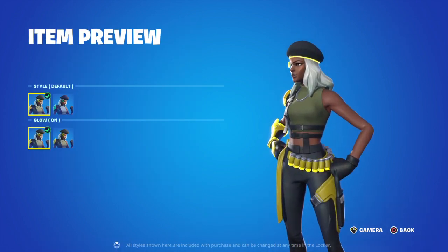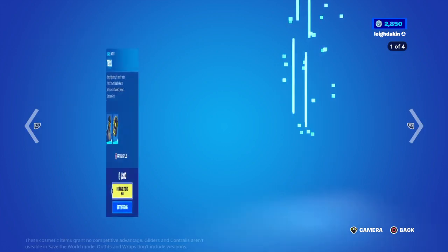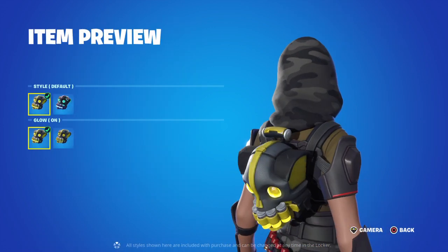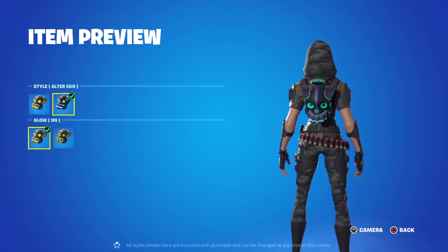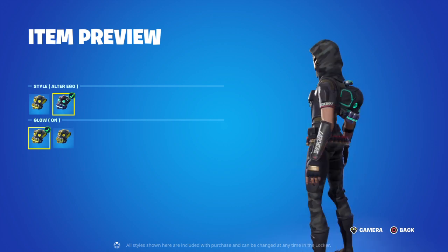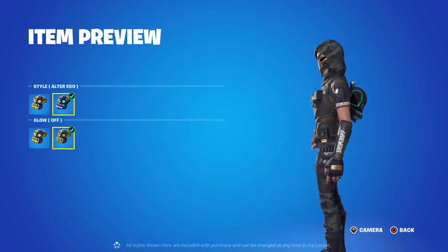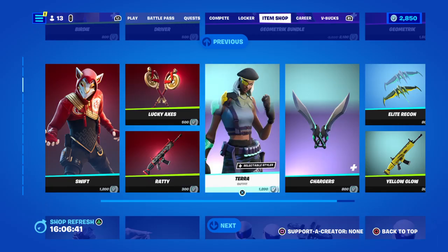You've got several different styles: Default, Alter Ego, Glow On or Glow Off. The Batwing works well with his skin as well — Glow On or Alter Ego, and Nail Glow. That's for 1,200 V-Bucks.